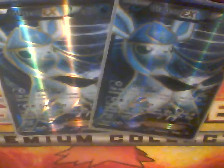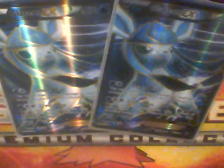Also 2 copies of Glaceon EX for Crystal Ray — 1 or 2 Colorless, 70 damage, block all damage from evolution Pokemon.